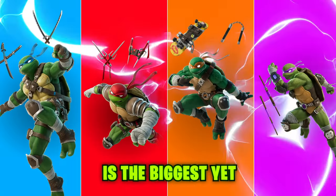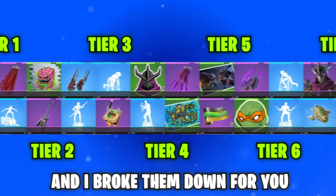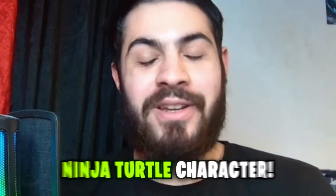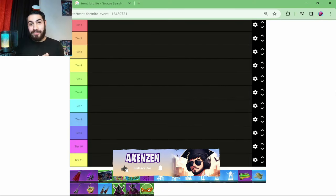The Ninja Turtle Fortnite event is the biggest yet for Chapter 5, lasting all the way until the end of Season 1. There are some juicy prizes involved and I've broken them down for you in tiers. Like, subscribe and comment with your favourite Ninja Turtle character. So here we have our tier list - for each tier there's going to be one paid item and one free item. On the left side I'll put the paid item and on the right side the free one.